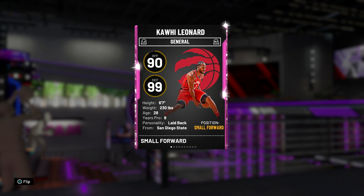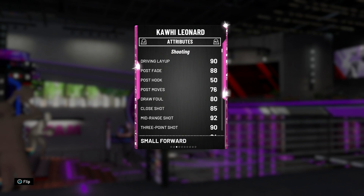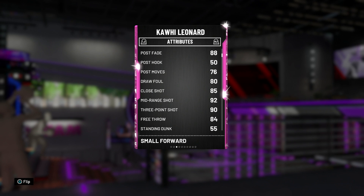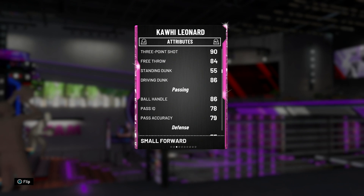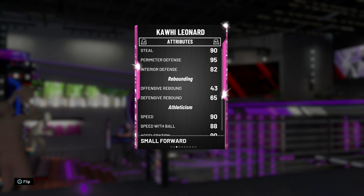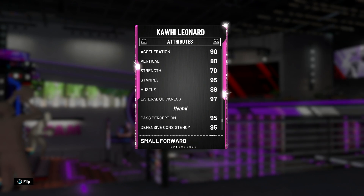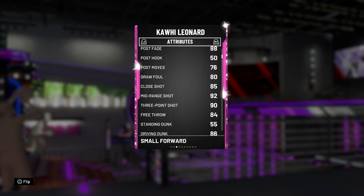He's got a 90 offensive overall and 99 on defense — no surprise. He's 6'7 and can play shooting guard, so with the right animations he could be an absolutely locked-down cheese card. Diving into the stats: 90 driving, 88 post fadeaway which low-key should be 99, 80 draw foul, 92 mid-range, 93 three-pointer, 86 driving dunk, 86 ball handling, and decent passing. The defense features 90 steals and 95 perimeter defense.